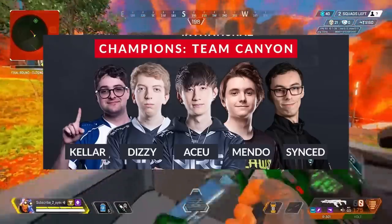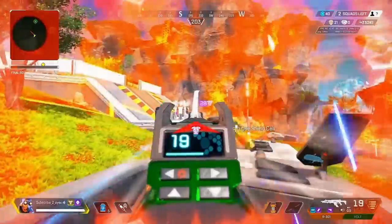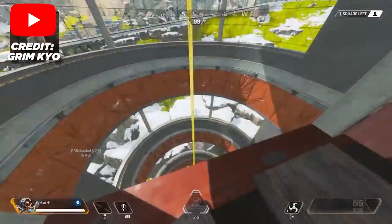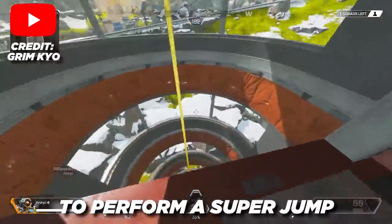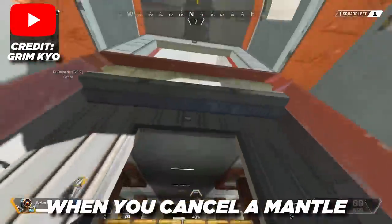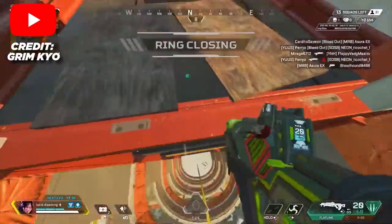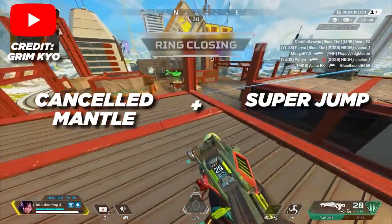Mantle Jumping is something you've probably seen a lot of your favorite creators do recently, and it is a little bit similar to Elite Jumping. You might think that such a flashy-looking technique wouldn't work on controller, but that's where you're wrong. In order to perform the Mantle Jump, you need to understand how it works fundamentally. To perform a superjump, you need ground contact. Being in a mantled state counts as ground contact, and when you cancel a Mantle, for a brief moment it still counts as ground contact. In that small time window, you could hit a superjump and get sent into the air.